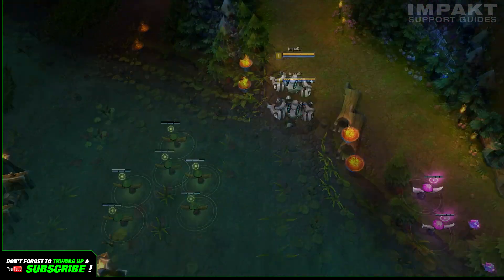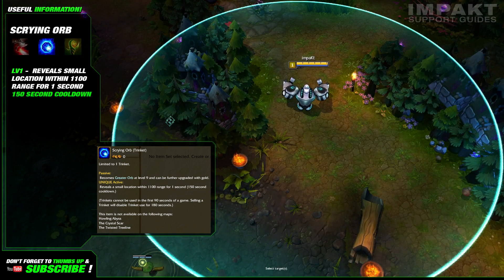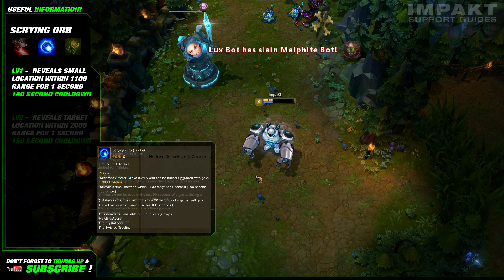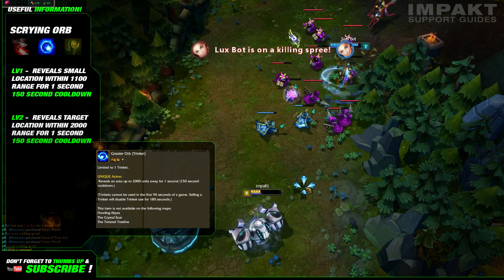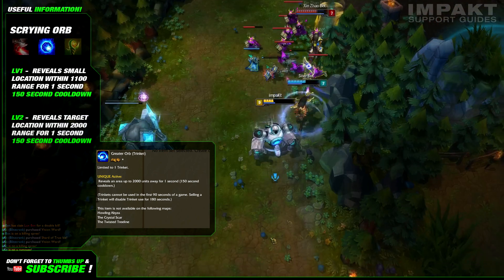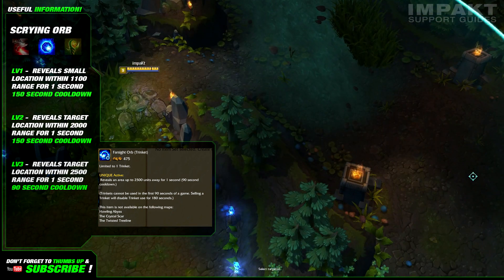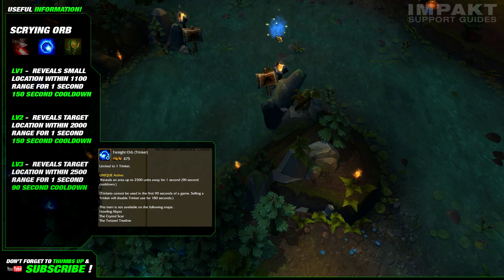Moving on to trinket number 2, the Scrying Orb. It reveals a small location within 1100 range for 1 second with a 150 second cooldown. It's really similar to clairvoyance, but your cast range will be a lot shorter, just like the duration effect. At level 9, you'll get the automatic upgrade — the greater orb — which will reveal an area up to 2000 units away for 1 second instead of 1100 units away, still with a 150 second cooldown. If you choose to spend the 475 gold to upgrade it, you'll get the Farsight Orb, and it'll reveal an area up to 2500 units away for 1 second with a 90 second cooldown.